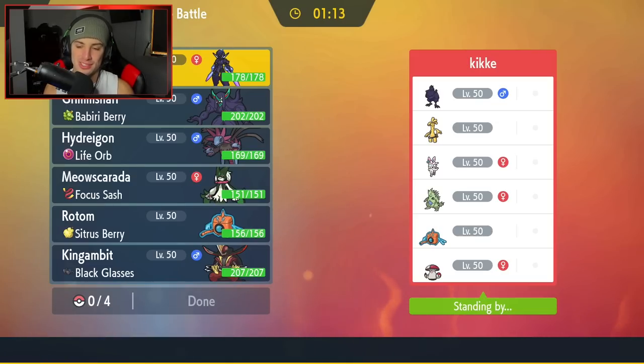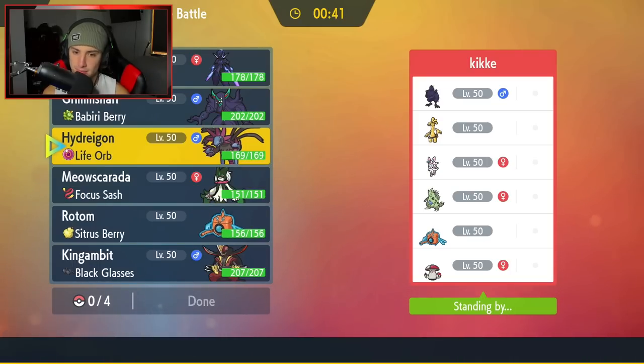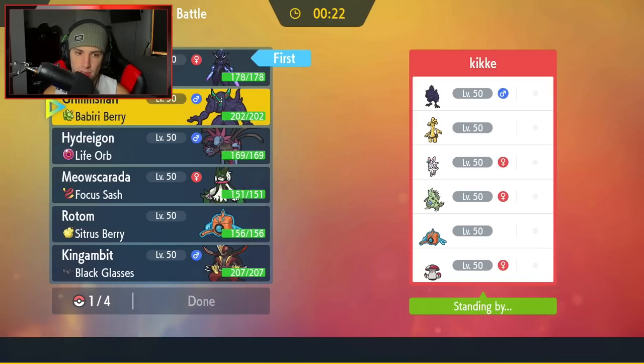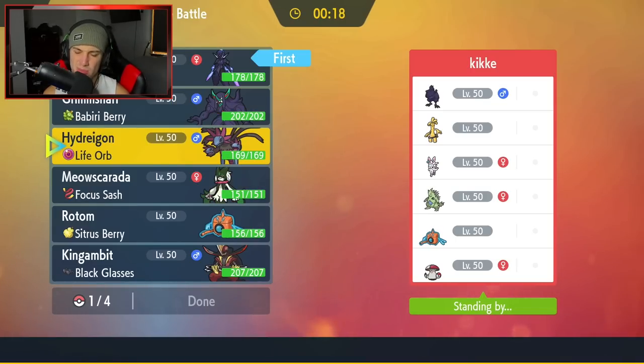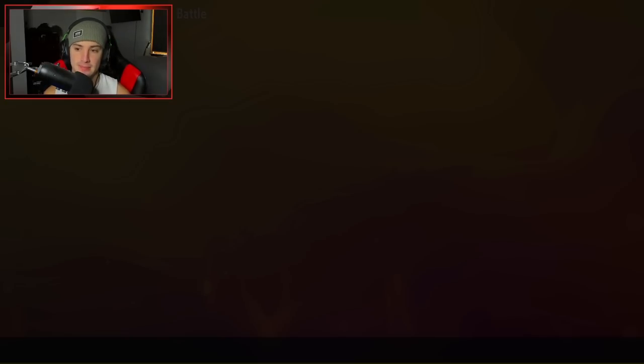Final match coming at you guys — going up against a Corviknight team alongside Sylveon, which is always a problem. They also have Golduck, Tyranitar, Rotom-Wash, and Amoonguss. I want to get Cerulege out here, and Cerulege is actually really good in this matchup — it's super effective on Corviknight, Golduck, and Amoonguss. I feel like I lead Cerulege again. Their only Tailwind setter is going to be Corviknight. Going Cerulege, Kingambit, Meowscarada, and Rotom-Wash on the back end.